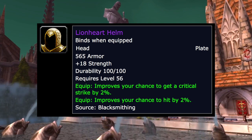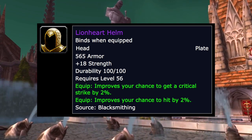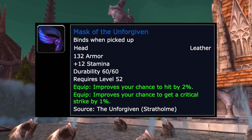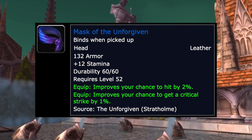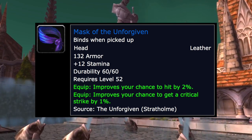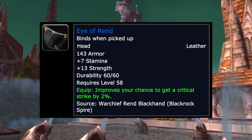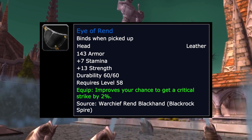The second option, something easier to get, will be the Mask of the Unforgiven. This is off a rare from Stratholme and has 12 stam, 2% hit, and 1% crit — solid stats you're looking for. The third option would be the Eye of Rend. It's lacking hit chance but does have 2% crit and 13 strength, dropping off of Warchief Rend Blackhand from Blackrock Spire.